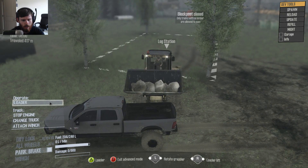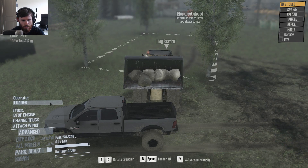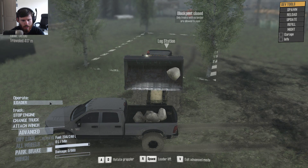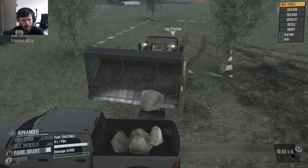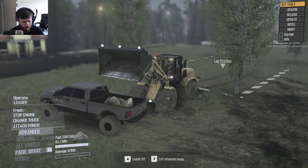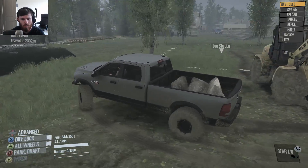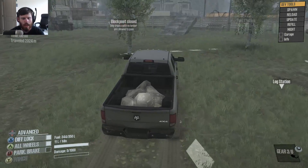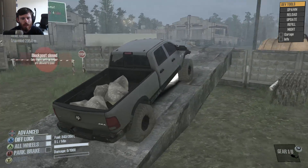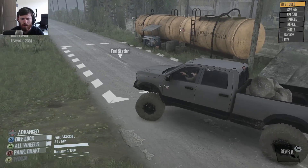Set you right about there, and then we can operate the loader. I did not mean to do that. There we go — now let me see if I can get that last one in there. It ended up falling out right at the end. I'm not gonna bother getting the last one in there. We're gonna turn off the engine in the loader and swap back over to the Dodge. This actually brings us to the next part — since it considers these rocks a usable load, you can't leave through that block post, so you have to use this ramp. I'm assuming that's what that ramp is there for, but it's still kind of weird.